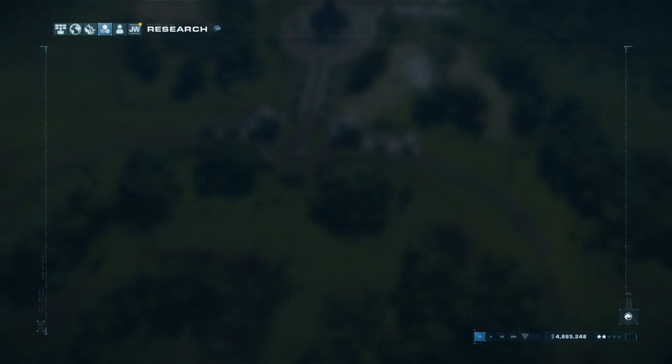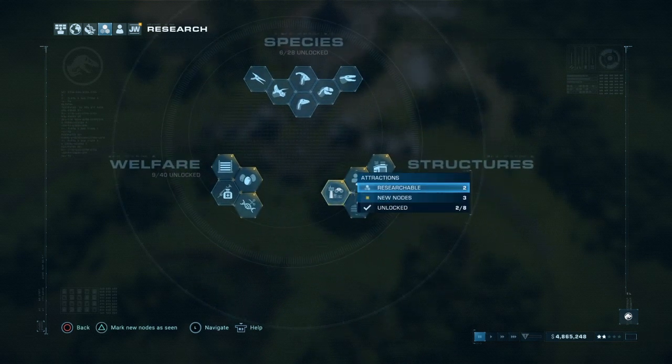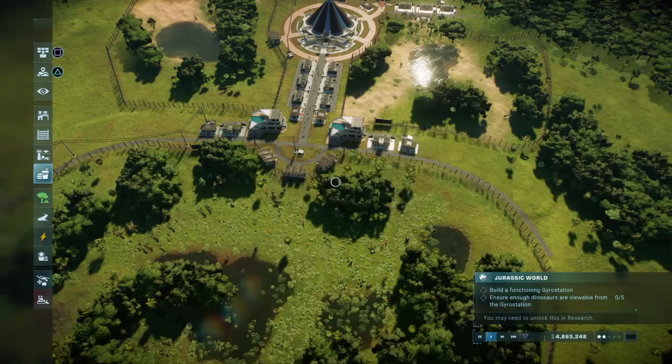Do I have to research the gyro station first, or do I already have it done? It would be under attractions, I believe. Yep, it's done. We got all of them unlocked. That's good.